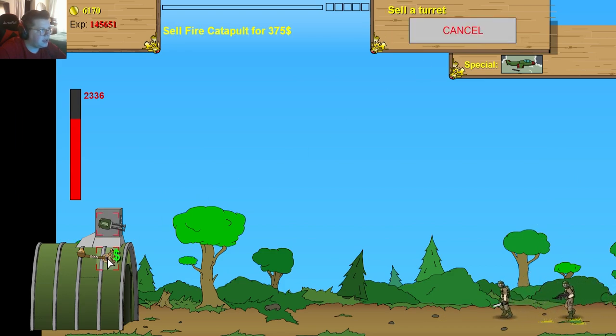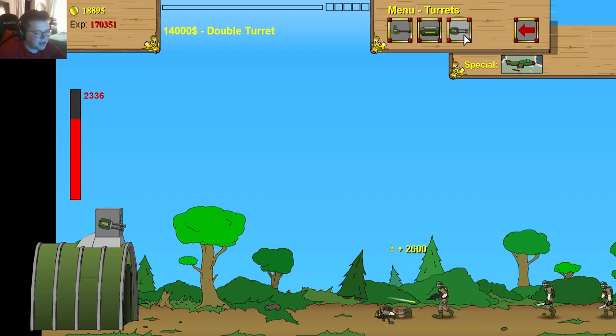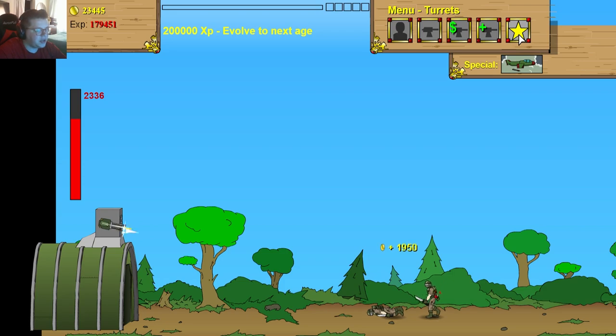If I was smarter I probably should have invested in a turret earlier — that's something to note. This thing can take care of smaller enemies by itself — I don't need any infantry. The 14,000 turret is basically worth 10-15 units and it handles everything by itself. I'll wait until the next age before buying another one. Looking back, I probably should have bought the large cannon from the medieval age — that could have carried me to this point. We're sitting on money and there's no reason to buy another big turret when we'll upgrade soon.